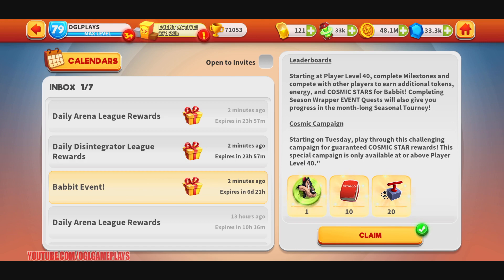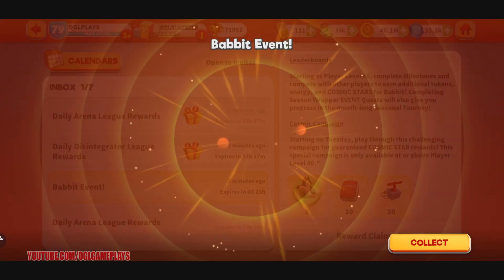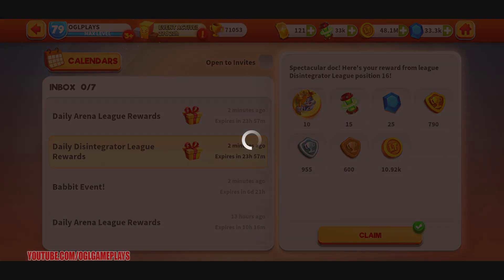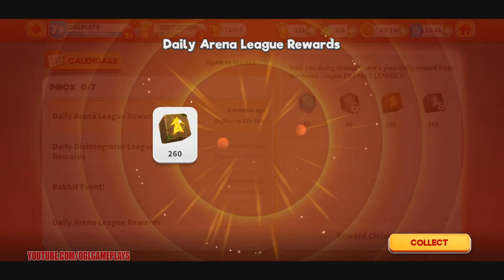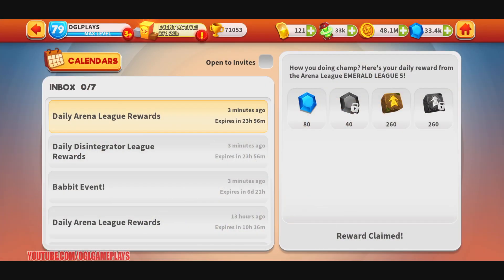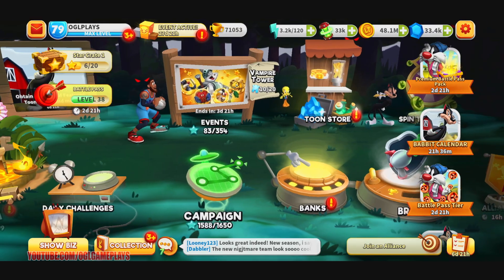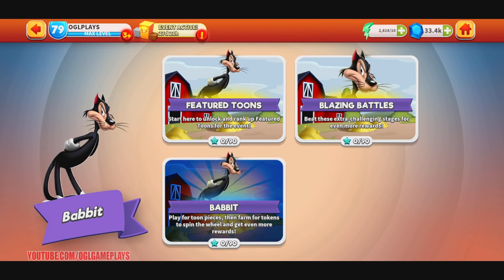Let's claim the detonator, the book, and all the tokens including the Bobbit toon token. If you want to know more about Bobbit, you can check out the sneak peek video released on Wednesday. Let's see the event quests - the Bobbit quests start here with feature toons, blazing battle, and Bobbit - play for toon pieces then fire for tokens.